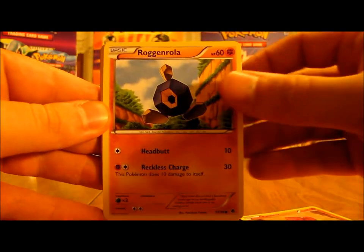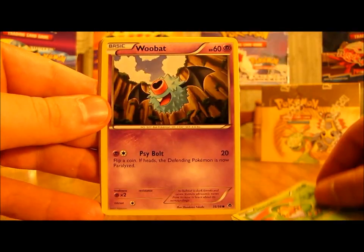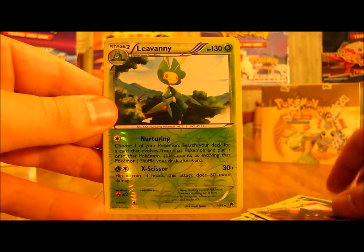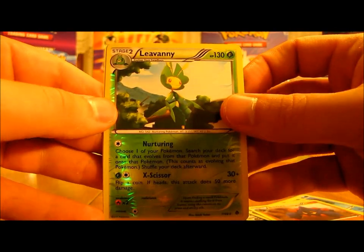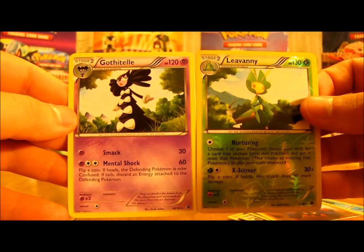Next pack: Pansear, Roggenrola, Basculin, Sewaddle, Woobat, Great Ball, Gotharita, Boldore. The reverse is Leavanny, which is a rare reverse holo, and the actual rare is Gothitelle.